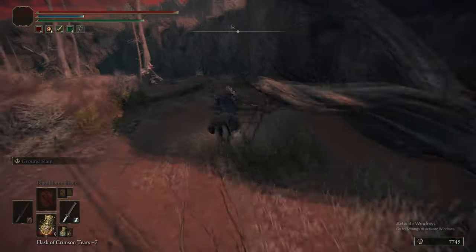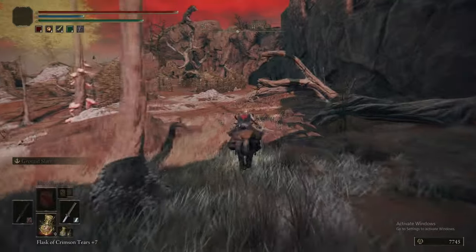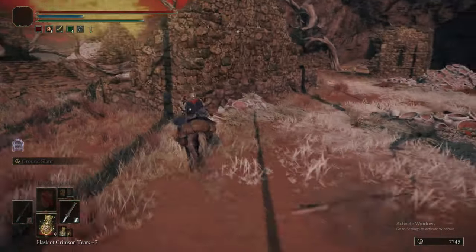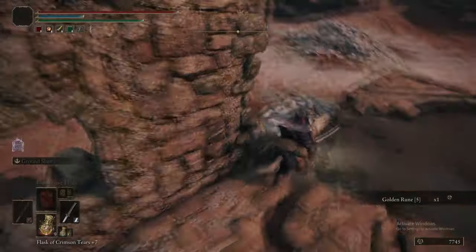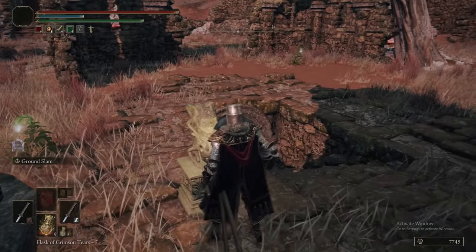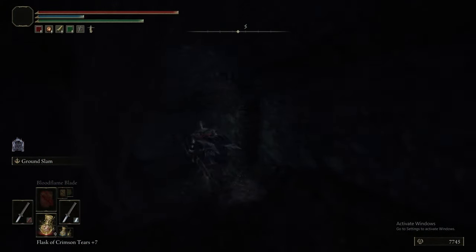Now we're back at the north grace, which was at the carriage with the greatsword in it. We are going to head west along the cliff face, and up at that cliff is where Rotview Balcony is. But we're at the Forsaken Ruins, and we're going to grab this golden rune first. There's a few enemies we're going to avoid here — more crows — so it pays to grab that now rather than later. I think it might be a couple of Trina's Lilies around there; pick them up.